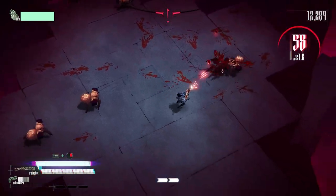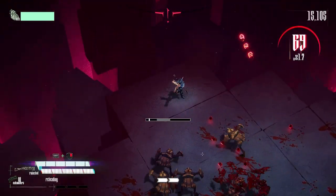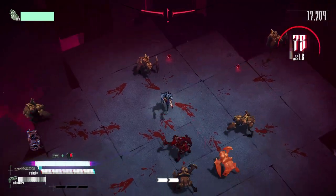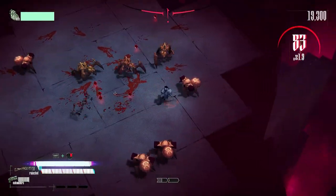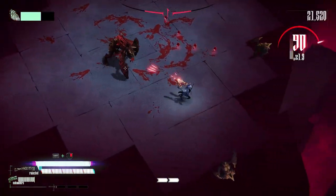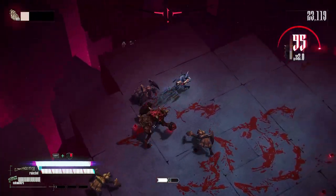Absorbing doesn't get rid of health — the red orbs still count towards it but also increases your stuff. We've gotta be careful with that. We've gotta be careful with the carapace guy as well. Very low on HP.